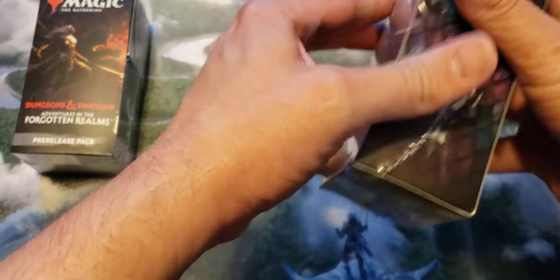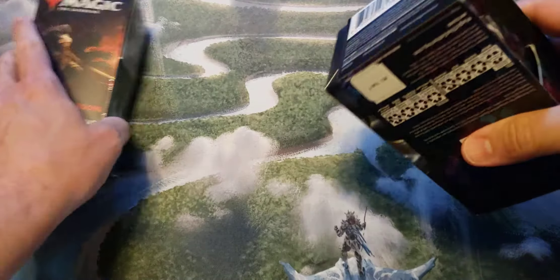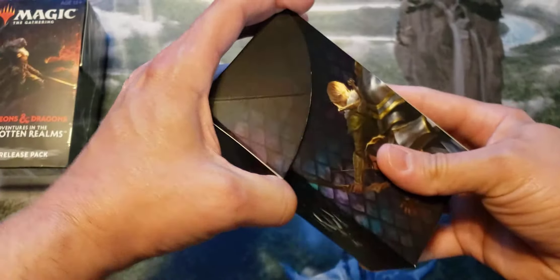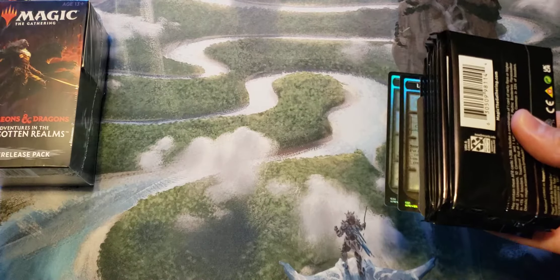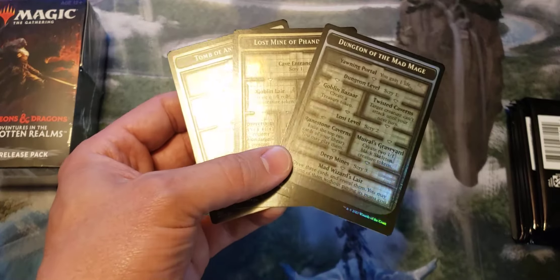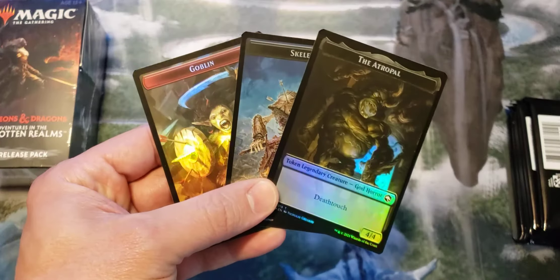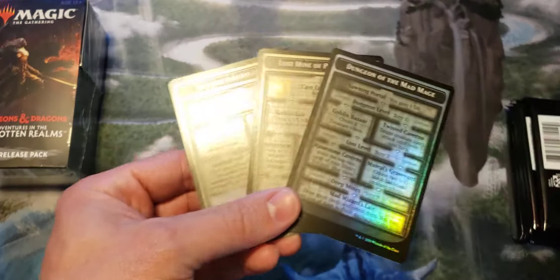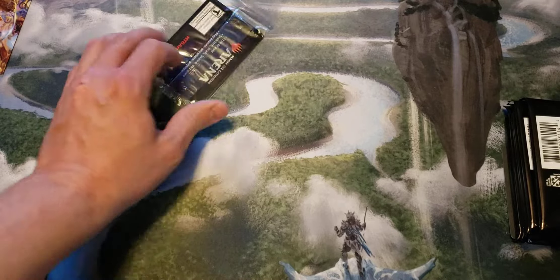So let's look at kit number one. It's pretty cool that it does come with three foil tokens in here, and it's got three foil dungeons for pre-release. So if you do go to pre-release and you're doing some dungeon strategies, it's kind of cool that you get those foils to go along with it. One of these pre-release kit codes for MTG Arena — I'll give that out at the end of the video. Whoever grabs it first gets six free packs on Arena.